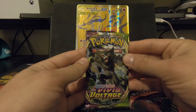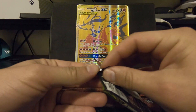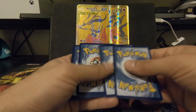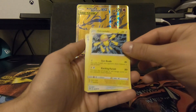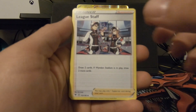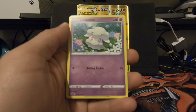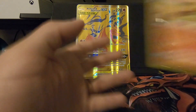Next pack we're going to open up is a Vivid Voltage Zarude. We've got a Steel Energy. Galvantula. Dump Tick with a Reverse. We've got a Swellow. Another League Staff. Execute. Charmander. Whooper. Galarian Meowth. A Cottonee regular. Reverse Holo Pine Co. And a Flareon. Pretty nice, that's a good card.